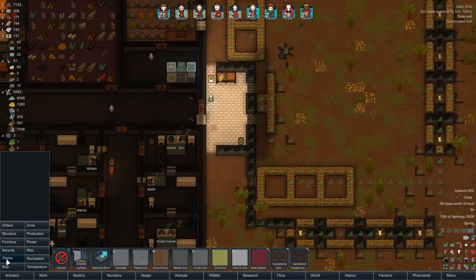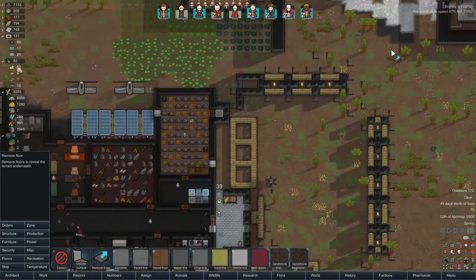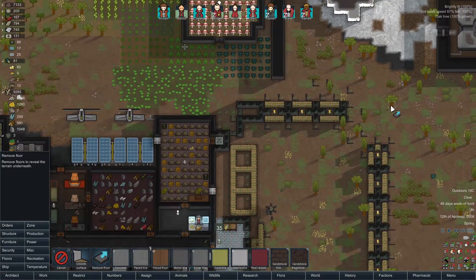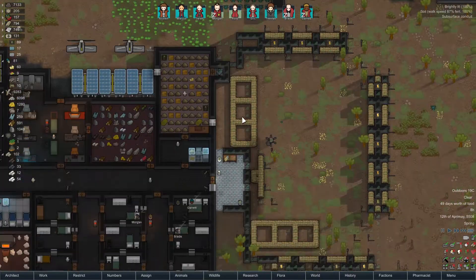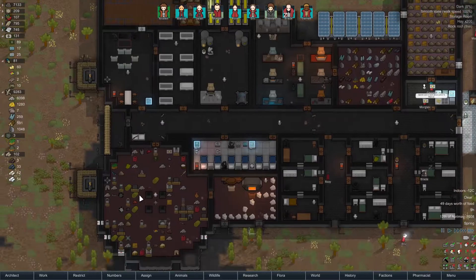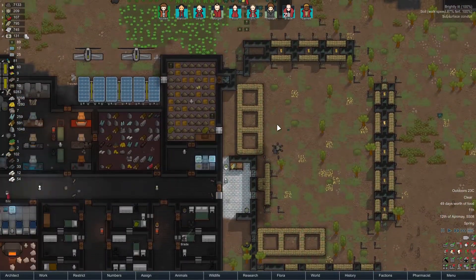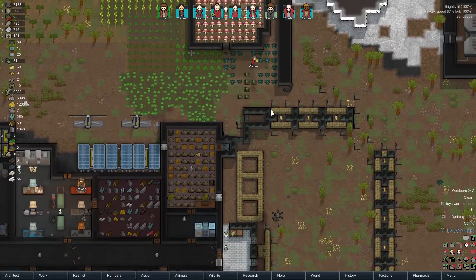Alright, I'm also going to remove these floors. There we go, that is pretty good. And then we are going to set up this spaceship again, so that we know where to finish things.